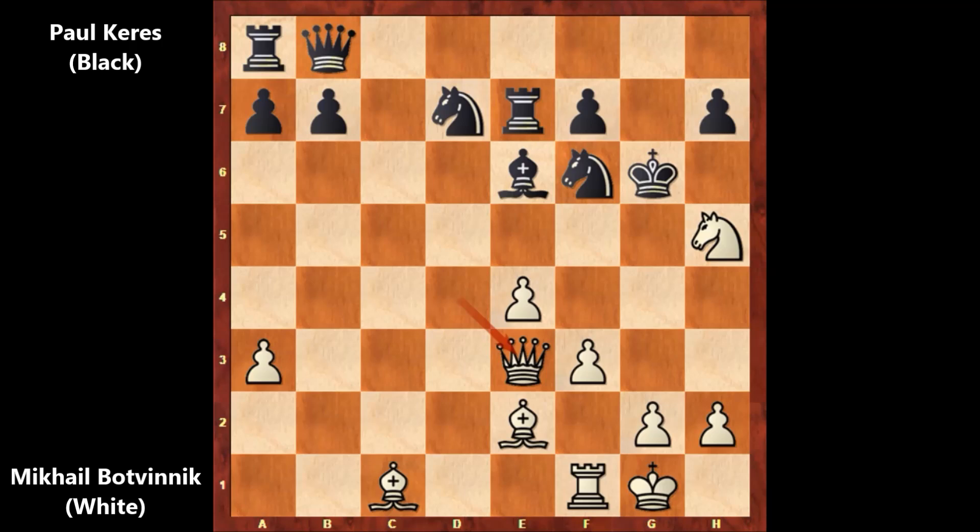After queen to e3, Polkeres resigned. It was not easy to defeat Polkeres, especially this quickly. In a chess miniature like this, Mikhail Botvinnik crushed Polkeres with his sharp attacking play. Capturing the knight with the king is out of the question because of queen to g5 — checkmate.